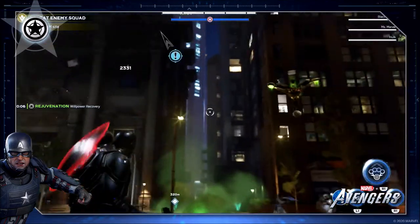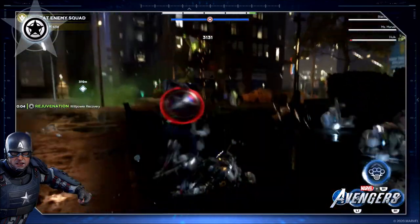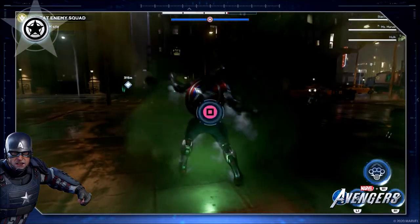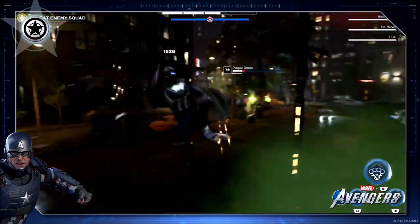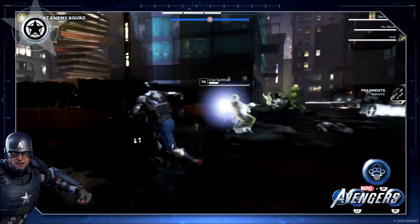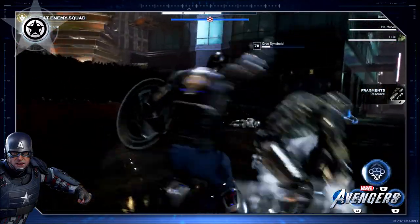Plasma is pretty fun to use. And the last one is Frost. Frost will reduce the enemy's defenses and also give them a health regen delay, so you're able to take advantage of these enemies because they have less defense and their health is not going to regen as quickly.